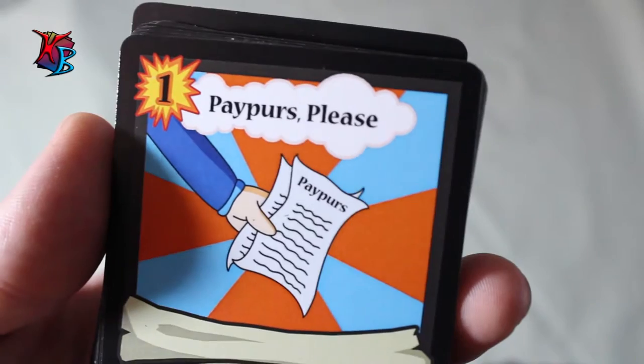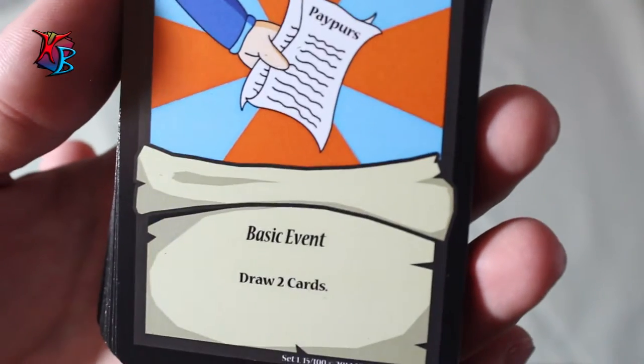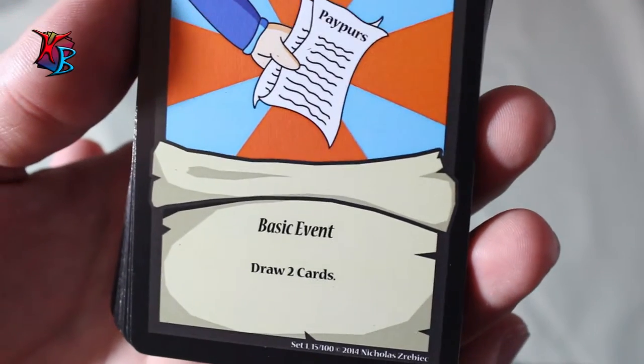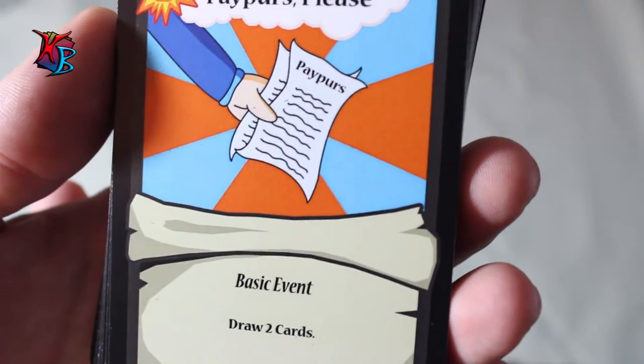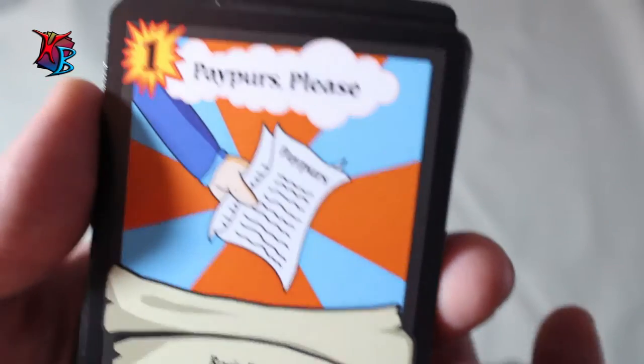Papers Please is a versatile card also mentioned in the Gobs and Farmer's deck. It is a 1 action cost basic event that lets you draw two cards. Another straightforward card, like The Buffening, that works great in almost any deck — especially in this one because it counteracts the slow tempo.